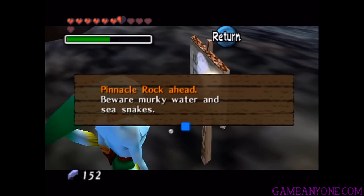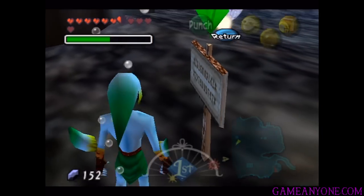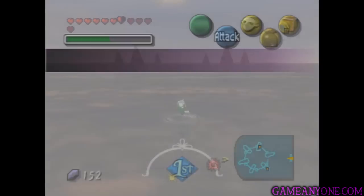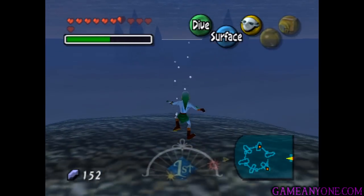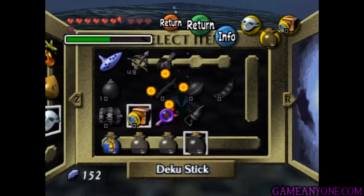Let's check out the sign: Pinnacle Rock ahead, beware murky water and sea snakes. Sounds fun. Alright, so now once we get in here, for some reason we're taken to the surface of the water, which is not where we need to be. We want to come on down and get out our gold-colored fish.